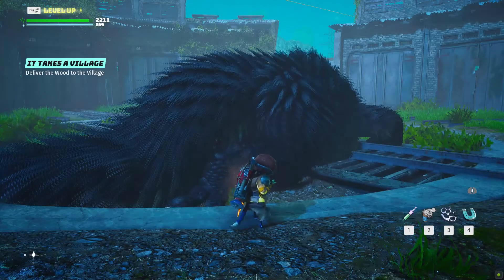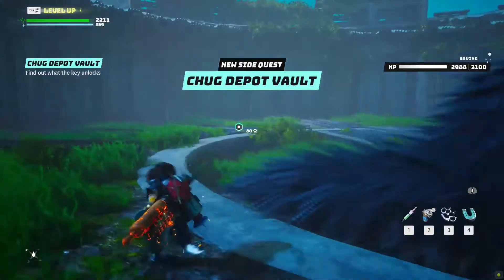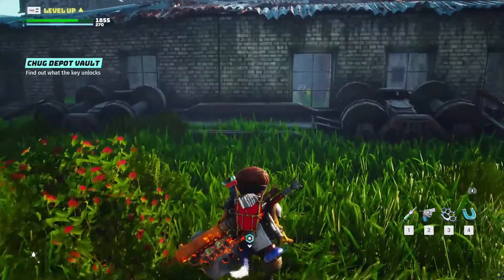For convenience, once you get it, use the track quest in order to be guided toward the vault location. This track will guide you behind the rounded structure, but you won't find the entrance here.